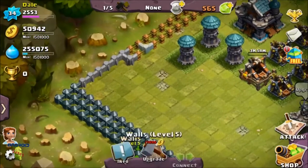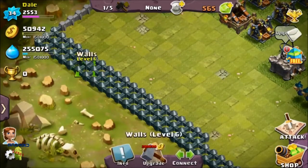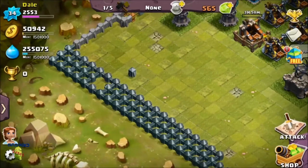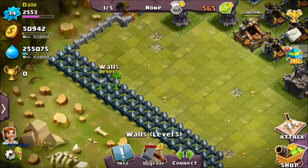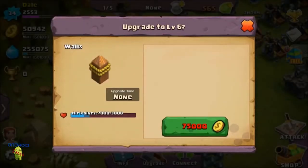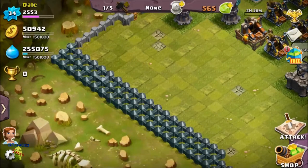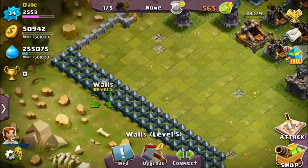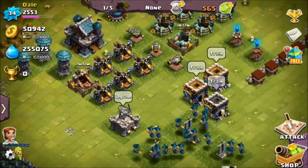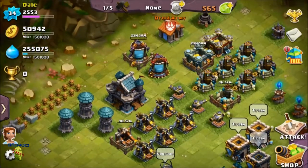I'm going to upgrade them from 4 to 5, and then from 5 to 6, because right now I can upgrade walls to level 6 since I'm at Town Hall 6. I just upgraded one wall to see what it looks like — and that's what a level 6 wall looks like. It's basically exactly like Clash of Clans — all the same pricing and leveling structure.